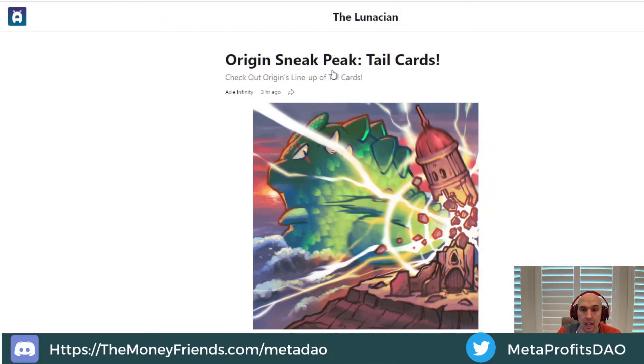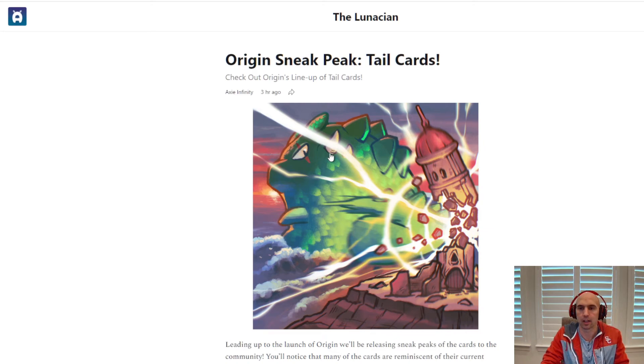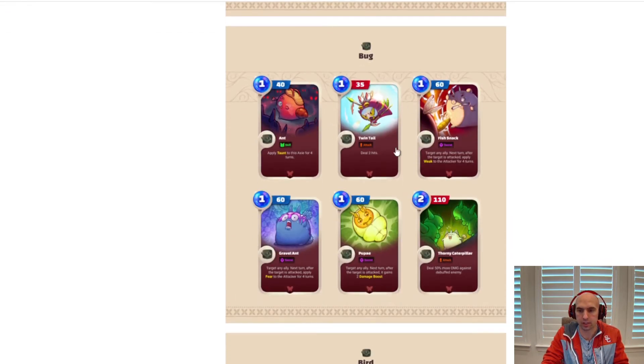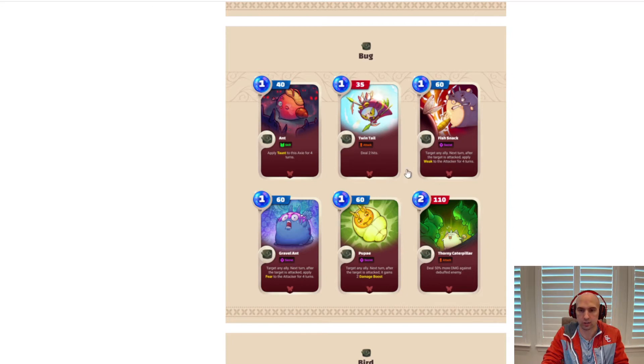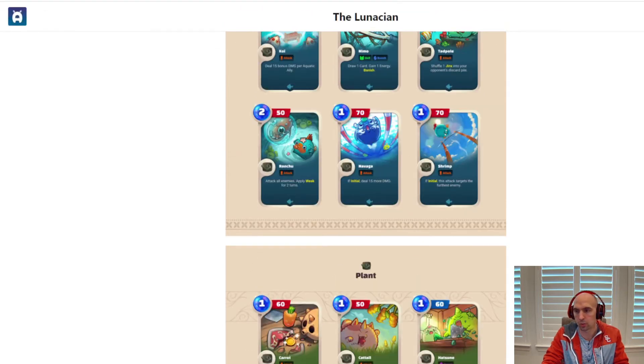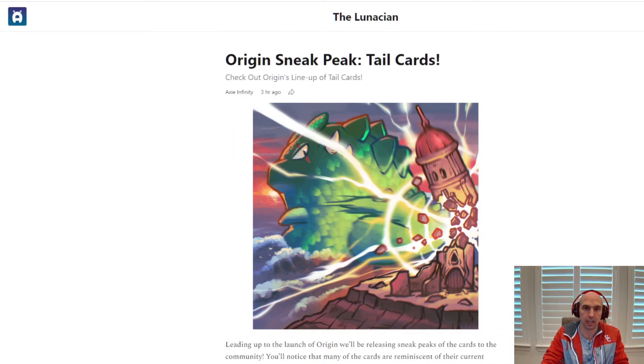Smash that like button and ring the notification bell. This is the Tails cards update. As you can see, they have some pretty cards here — the art style is just amazing compared to the previous version. I want to go over my ideas of what some of these cards do and how it's different from the current game.